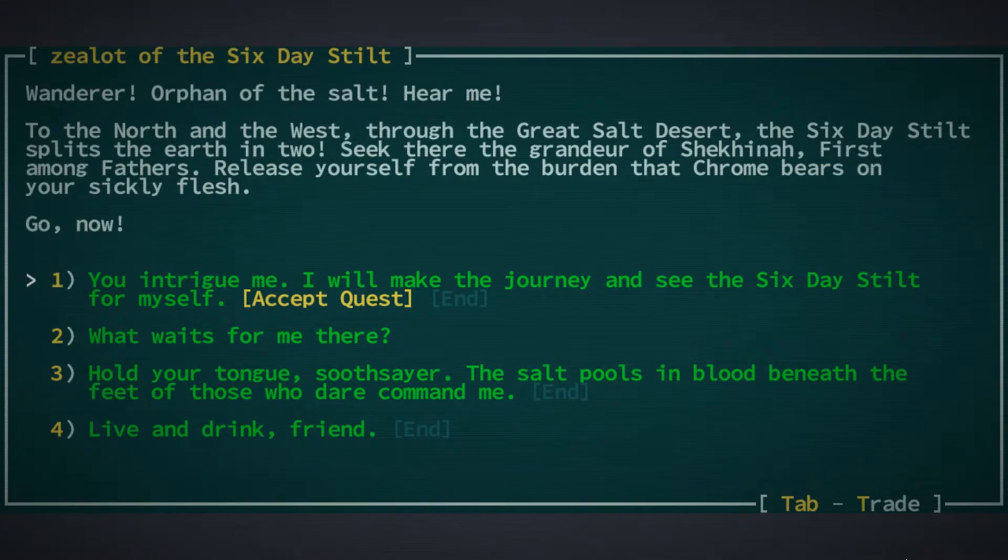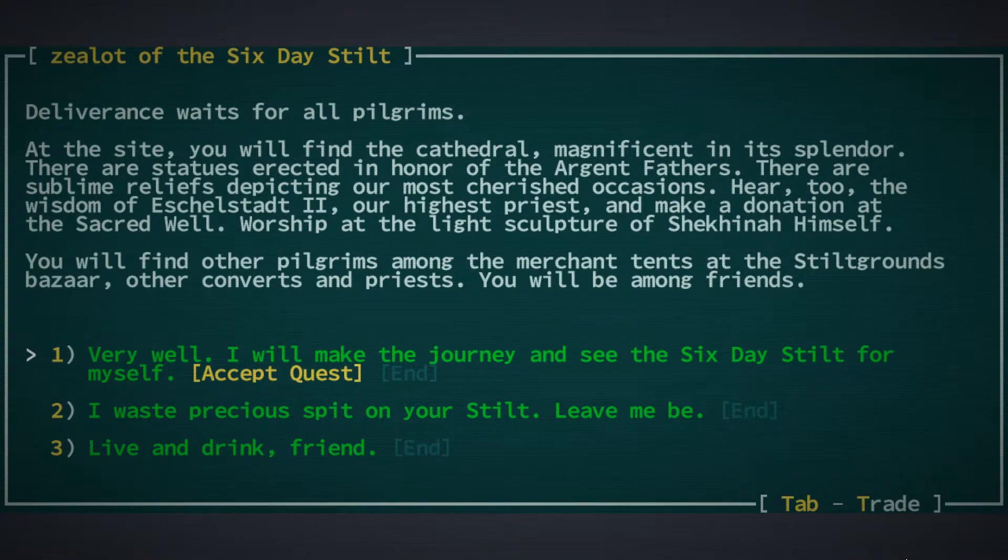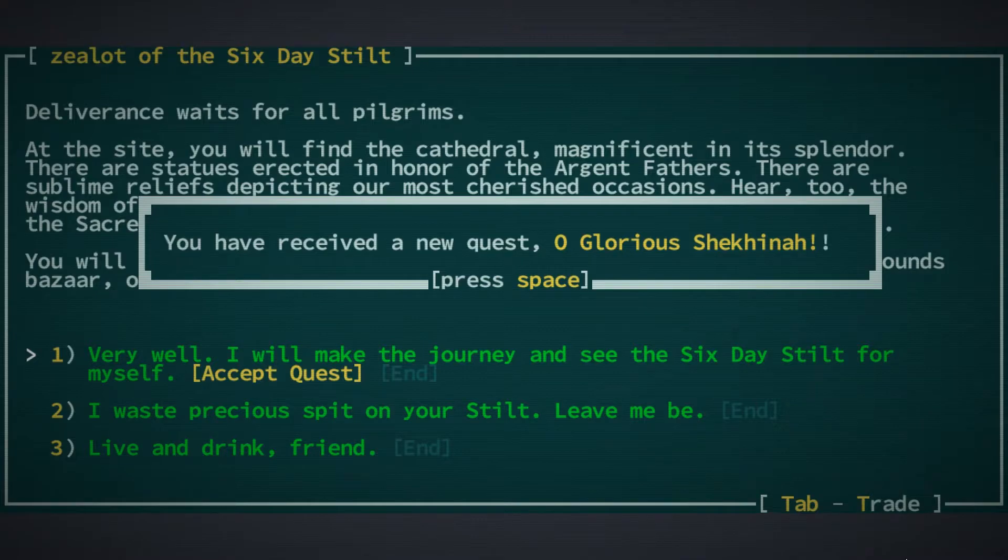I'm also going to talk to this Zealot of the Six Day Stilt. He says: 'Wanderer, orphan of the salt, hear me — to the north and west through the great salt desert, the Six Day Stilt splits the earth in two. Seek there the grandeur of Shekinah, first among fathers. Release yourself from the burden that chrome bears on your sickly flesh.' I ask what waits for me there, and he describes the cathedral, statues of the Argent Fathers, sublime reliefs, the wisdom of Eshelstadt their highest priest, and a bazaar with other pilgrims. We now have another quest.